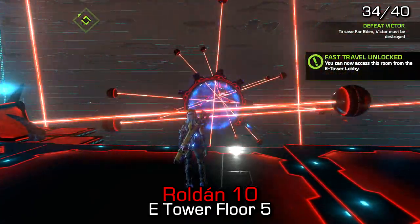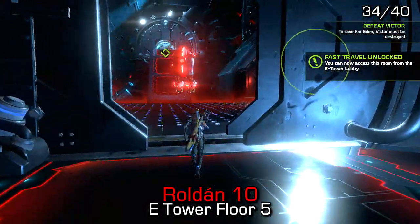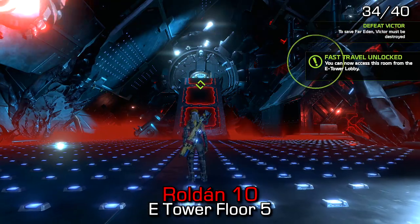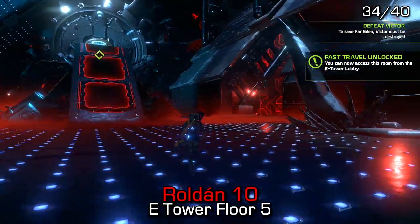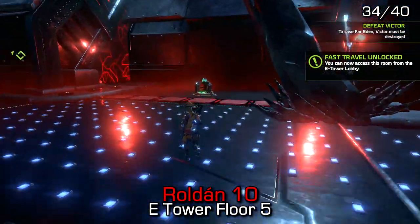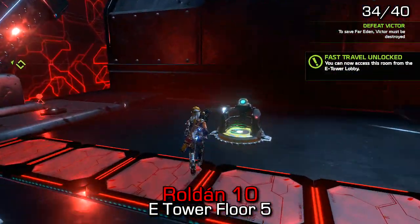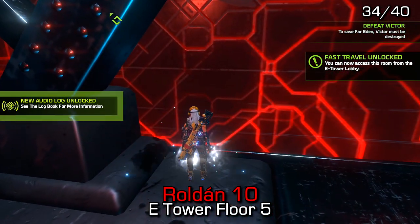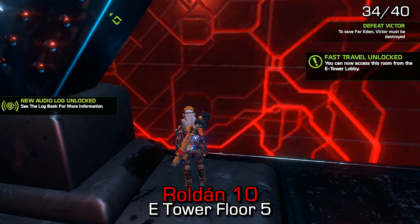Roldan number 10 can be found in Eden Tower floor five, inside the elevator room at the end of the floor. You'll notice it nearest the actual elevator that'll lead you up — it's just off to the left-hand side. This will be your last Roldan audio log, which means you should have three of the four audio log achievements unlocked by now.